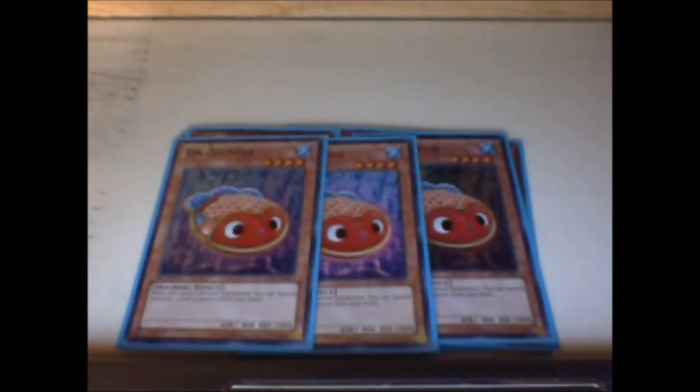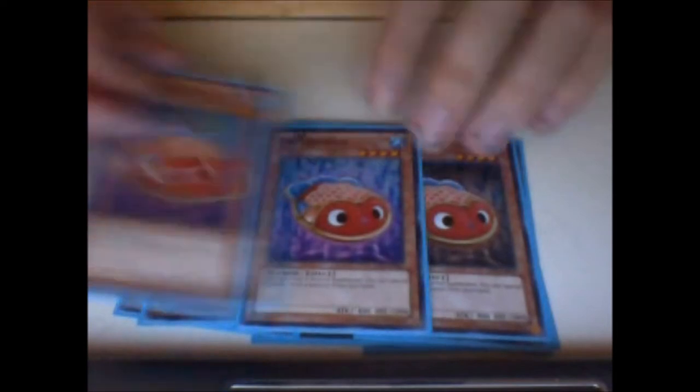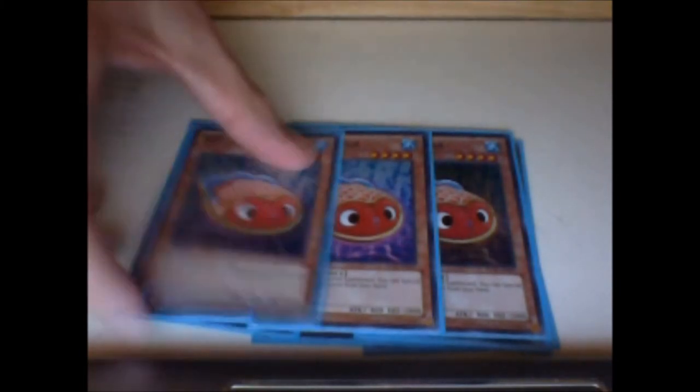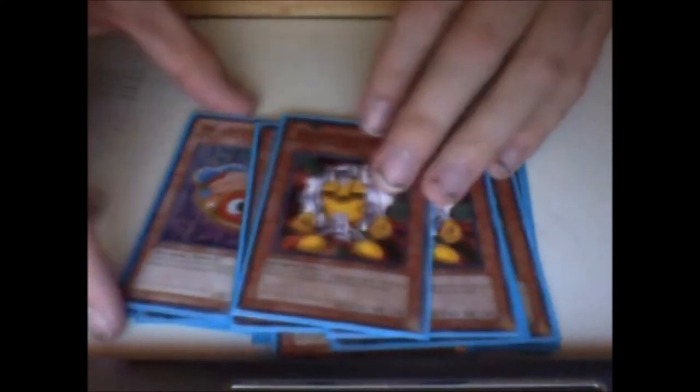I run triple Tin Goldfish. I had this at two, but I felt I don't get to Xyz very much, so I wanted to put more Xyz pressure on the board. I upped it to three just to get into things that are going to get me out of problematic situations. The only problem is sometimes Tin Goldfish can clog — but when you have gadgets, gadgets can also clog, so I figured if you're going to clog, at least clog with playable plays. And as you can see, we have two of each of the gadgets.